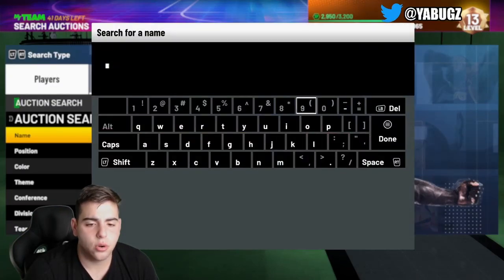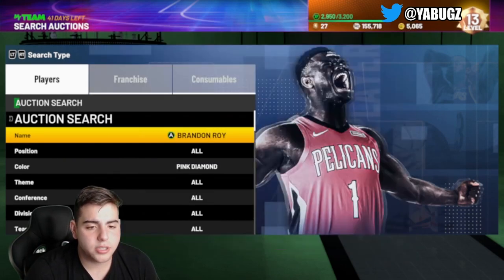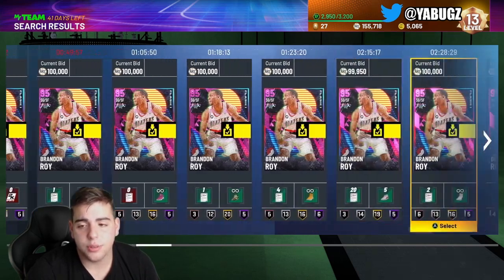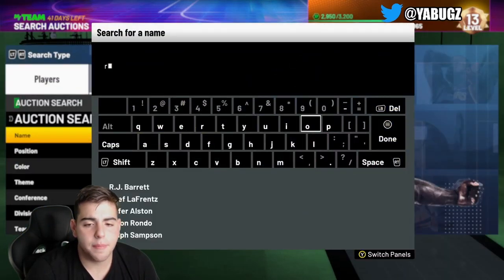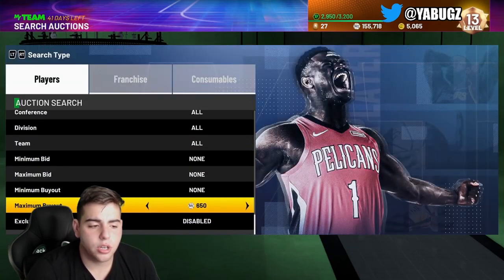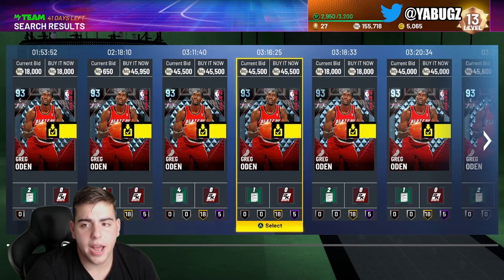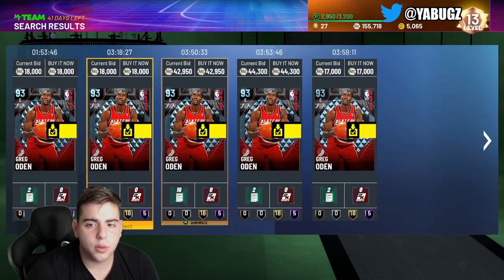Let's get right into this market talk. Let's go over Brandon Roy because he's actually one of the cards that rose because of these XP challenges. Brandon Roy is above 100,000 MT right now. Why did Brandon Roy go over 100K? It's simple — he is paired up with Greg Oden Diamond, and Greg Oden becomes an absolute stud once you get that Brandon Roy dynamic duo.